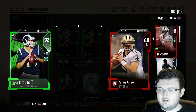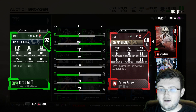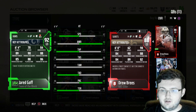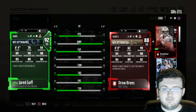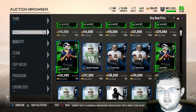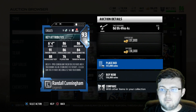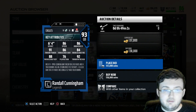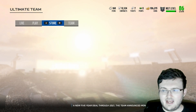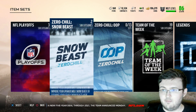So this is Jared Goff — obviously he's too many coins. But comparing Drew Brees to Jared Goff, surprisingly Jared Goff is actually better. No wonder a lot of people rock with this Team of the Week Jared Goff — he's actually better than Drew Brees stat for stat, not just his speed. Randall Cunningham would obviously be an ideal pickup if we had more coins. We can see if we can build him for 106k — I doubt we can build him that cheap, but let's try.